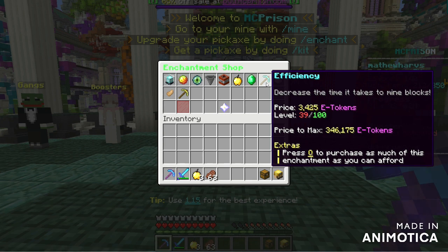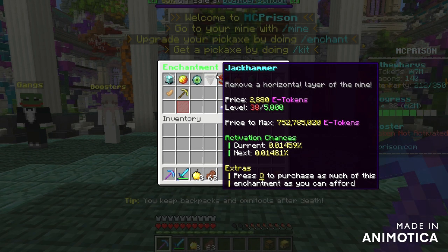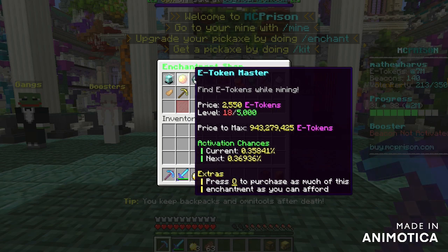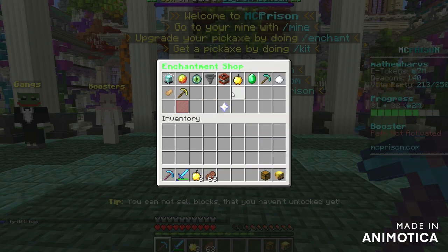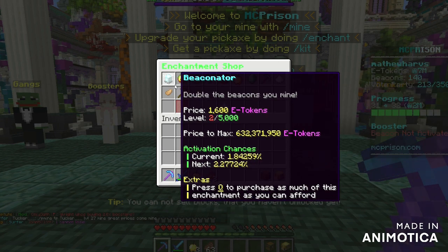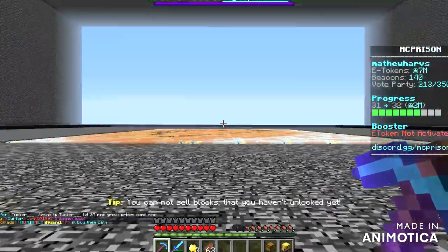Eventually you'll always want to be able to mine at your own mine, but your mine has to be good enough first. I would still suggest going for beacons every once in a while. Also capture the e-token outpost whenever possible. You want to get E-Token Master, Explosive, Laser, Jackhammer, and at least Tsunami so you have that small chance of it working. You also want Haste and Efficiency, which will make you mine extremely fast.